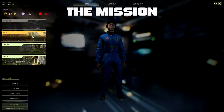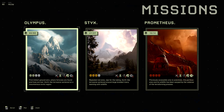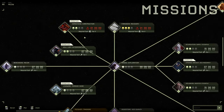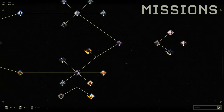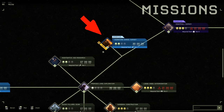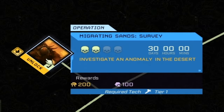First thing we're going to do is go over to New and go to Missions. We're going to go over to Olympus, and you're going to scroll all the way out and go all the way to the right. When you're all the way to the right, you're going to see this mission right here. It's in yellow called Migrating Sand Survey.